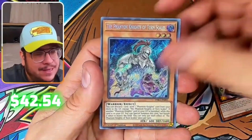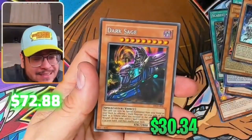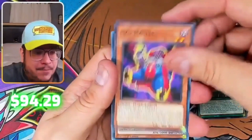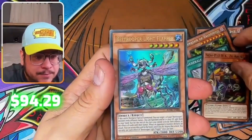Defensive Knights of Thornscale — man, needs to be so expensive. Dark Sage — I do have this guy already, wait let's see the condition.